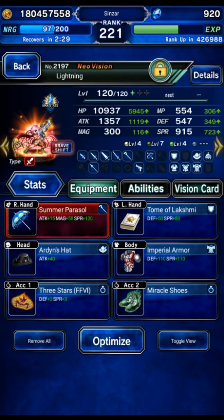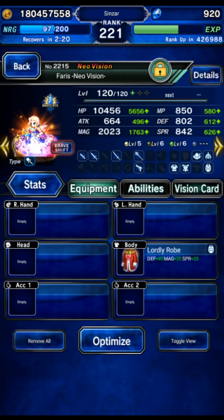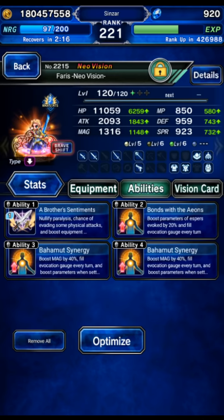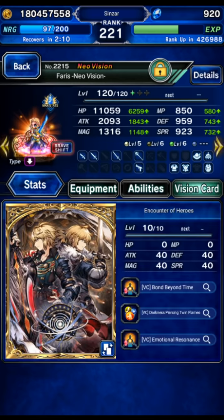The shift form is geared for support - she's got Esperphil, Thunderfall, Dualcast, Tome of Lakshmi, and she's on Golem to help out. Ferris NeoVision's base form is just going to get some auto buffing - we're going to shift on turn one immediately and she's going to stay in that form as our breaker and support. She's got some Esperphil, etc.